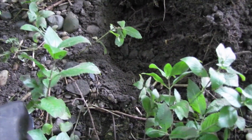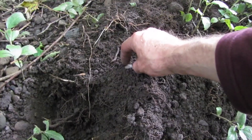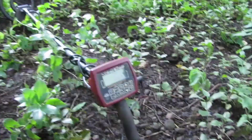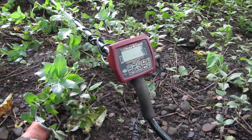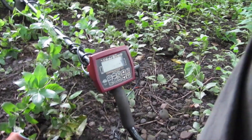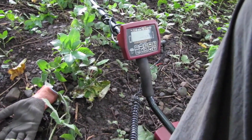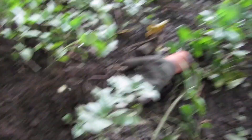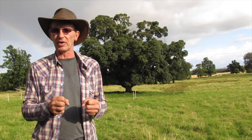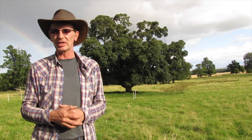Well this isn't my best machine and I've never used it before, but I got a signal and pulled out a little musket ball - a wee pistol ball, smashed. I'm running the Coin Master in all metal mode because I'm not fully familiar with the different signals. That little coppice wood didn't really work out - the only thing I found was a musket ball - so we moved on to a stubble field.